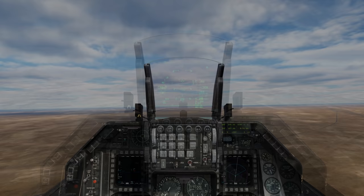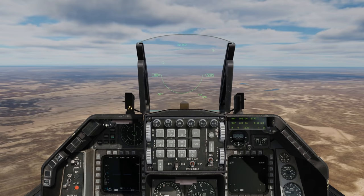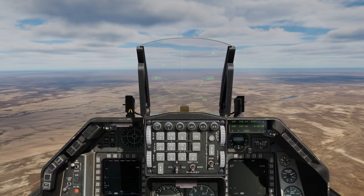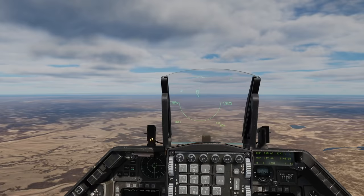If we go ahead and go to dogfight mode, we'll go to boresight by going TMS forward. If we slew now, we put ourselves into slew mode. When we look over on the HMD we now just have the HMD aiming cross, whereas before we'd have the ellipse indicating a boresight.